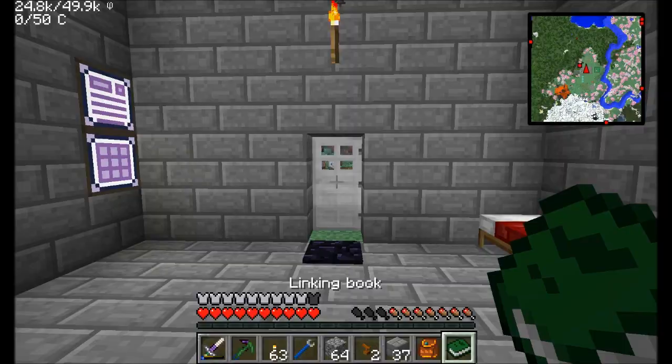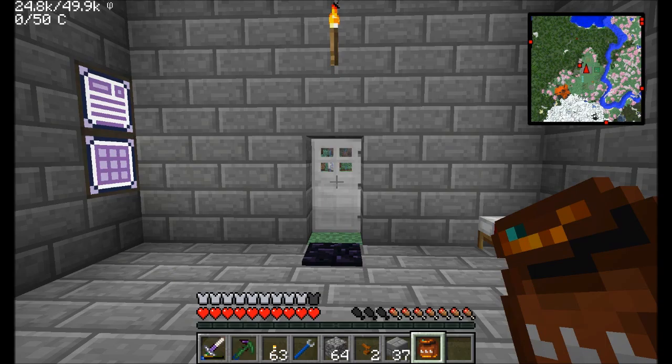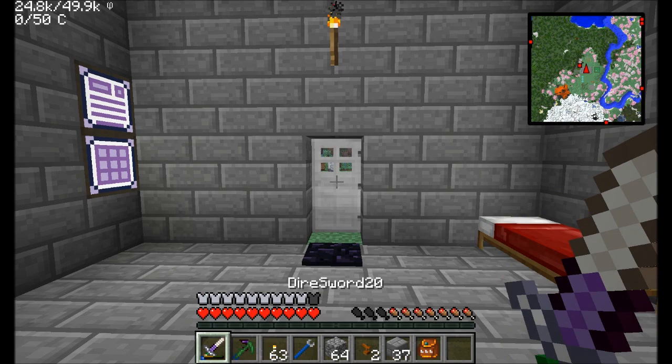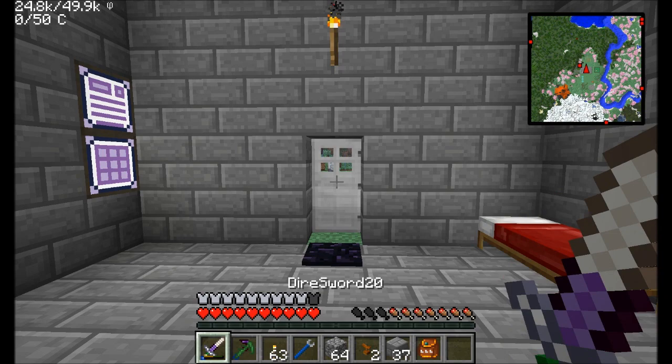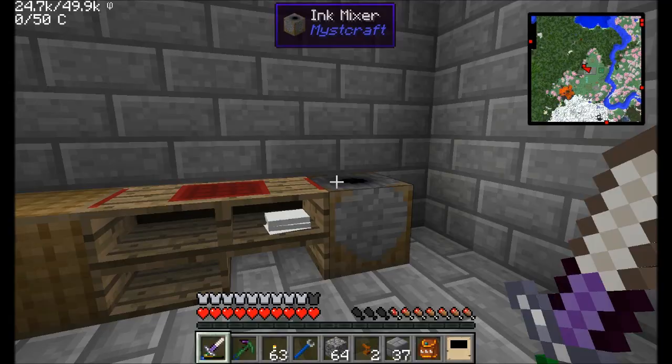Now let's take a look at creating our own age. Before you do much of anything with Mystcraft, I recommend finding an ender pouch and storing a linking book in there just so you have it in case. Believe me, getting trapped in a Mystcraft dimension is not a good time. So make sure you've always got an extra link book on you — I have one now stored in my white ender pouch.